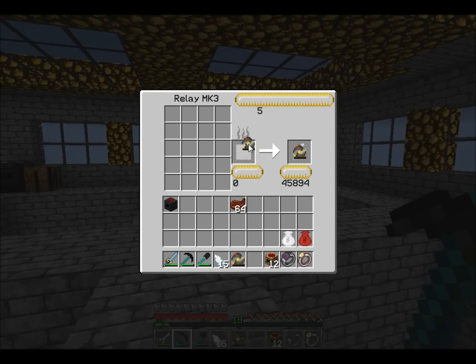You just have to break the relay down to get to the collector — well, you have to do the opposite, obviously. Now, as you can see, I don't have a lot of EMC left. I just purchased enough materials to do this.